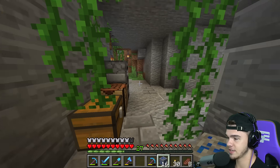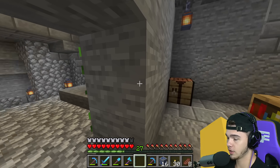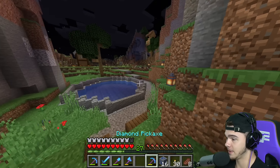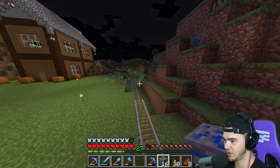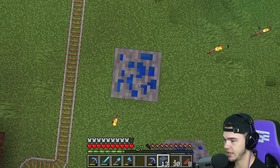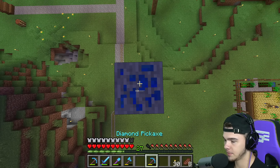In the last episode I showed you we now have a fortune 3 pickaxe - we've finally been trying to get it for so long. We've been rocking fortune 2 and it's about that time. We still have rails going all the way over there, which just tells you I haven't been outside in Minecraft in a while. We're gonna go ahead and mine up this lapis lazuli with our fortune pickaxe because we're gonna get to level 30 real quick and enchant something.